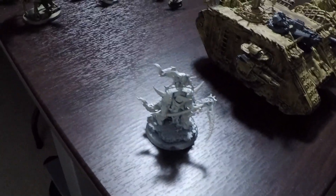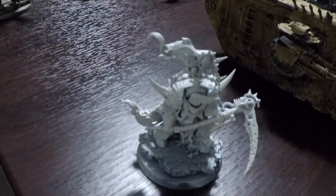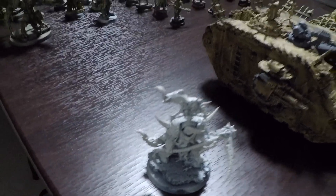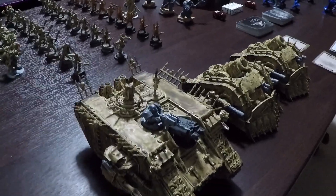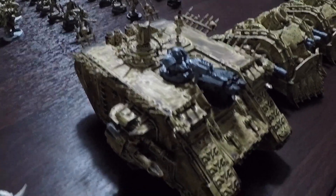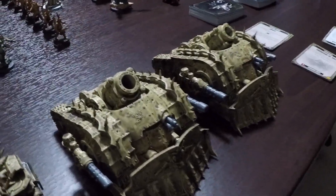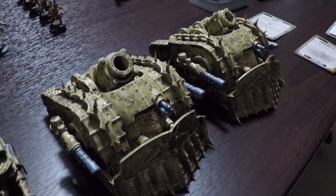Beginning with the spearhead detachment, we have a Lord of Contagion who is going to be the warlord. He is armed with a man reaper and his warlord trait is revoltingly resilient. The three heavy support choices in the spearhead detachment is a single chaos land raider armed with a combi bolter, a twin heavy bolter, and two twin lascannons. And then there are two plague burst crawlers to fill out the rest of the detachment.